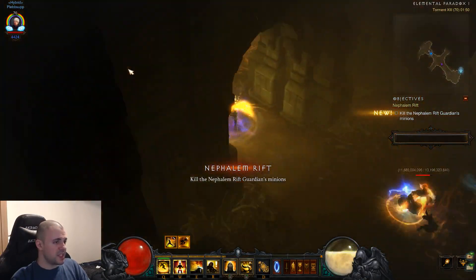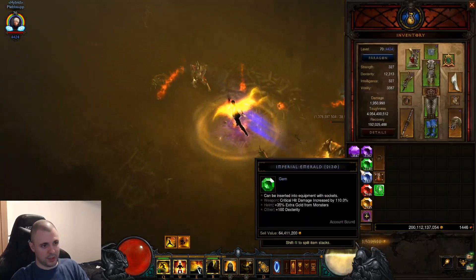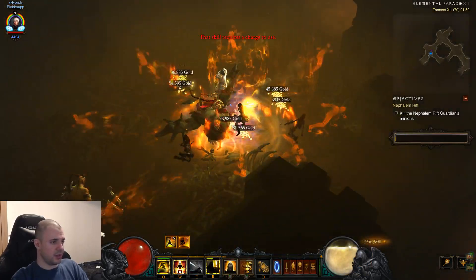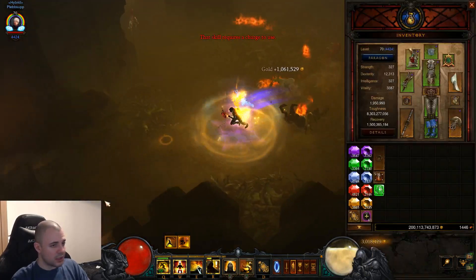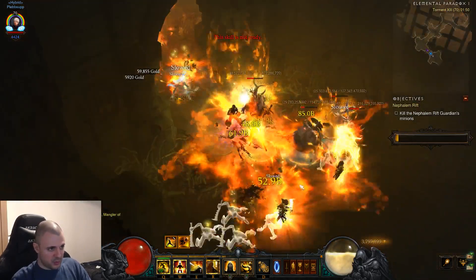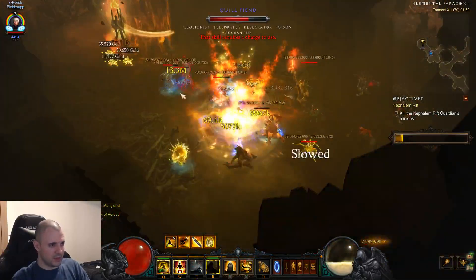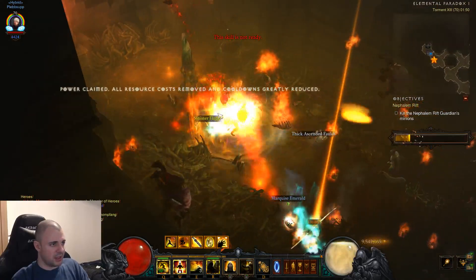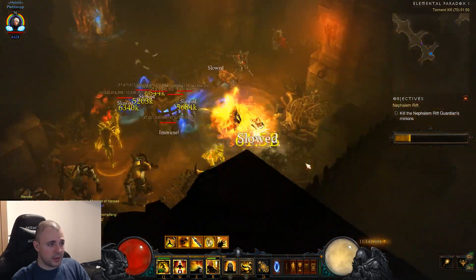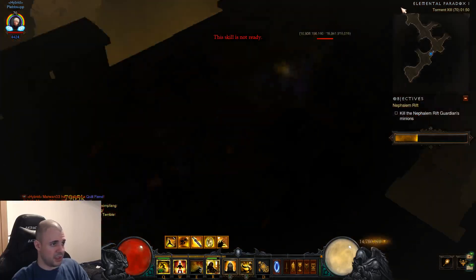You will see, especially on elites, it's going to be very, very slow compared to if I would use the spirit stone here. As soon as you get some gold with gold wrap, you're fine on toughness — you can see it's at 8 billion toughness, which is insane; not even my greater rift pushing build has 8 million toughness. But you can see it's quite slow when killing elites. Compared to something like the Unhauled Essence Demon Hunter, it's very, very slow in terms of kill speed.